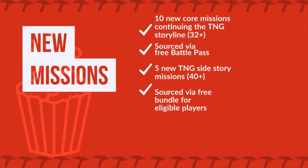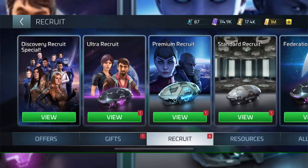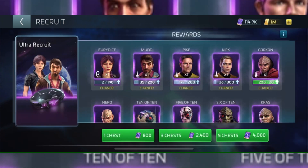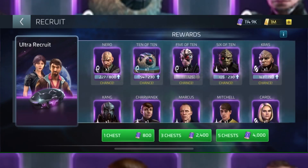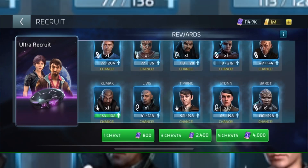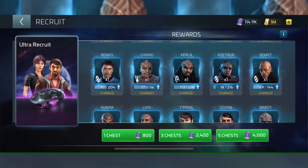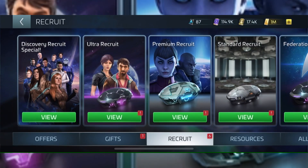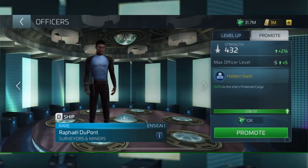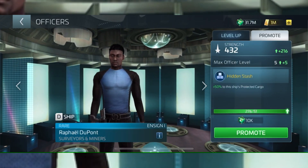Next, short and sweet, we have the new miner ultra gacha chests. As I've said previously this should be called the mining arc. We will have the same ultra recruit officer chests, but instead they will award two chances on mining officers. For those wondering, this will also include Raphael DuPont, an excellent G3 miner.